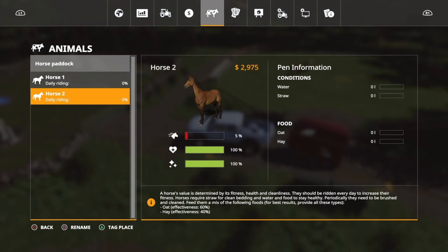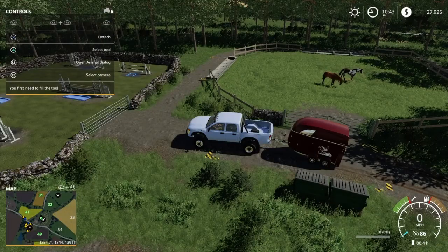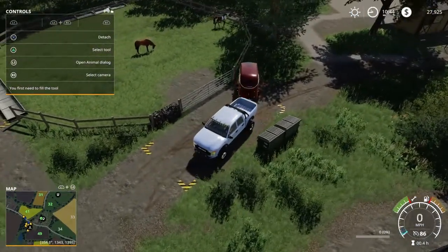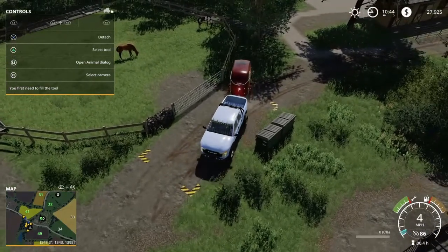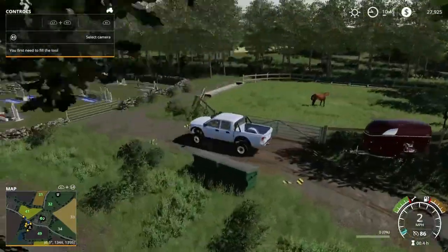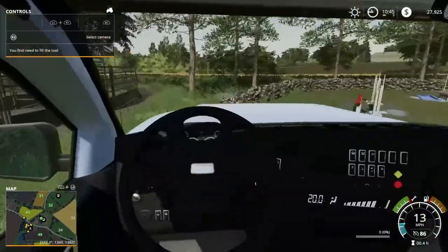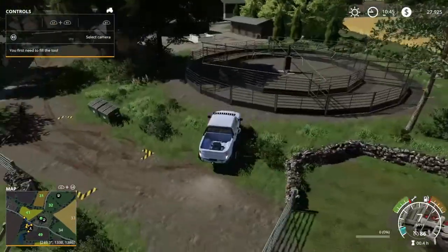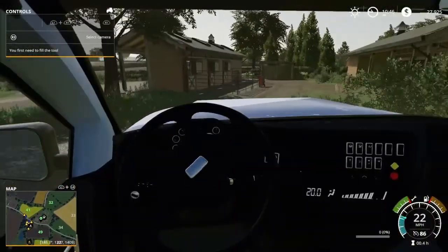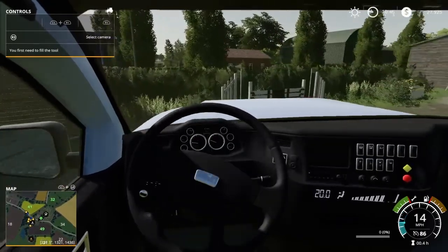Let me know a name for Horse Number One — the brown and white — and for Horse Number Two, which is the full brown with black legs. We're just going to do two at a time. We can park the horse trailer right up here so it's not in the way. Horse number one and horse number two — let me know what you want their names to be in the comments below.